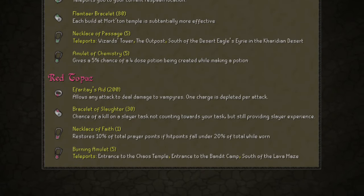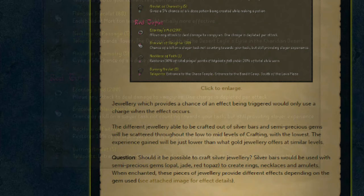Finally, the red topaz jewellery. There's Farate's aid, which allows any attack to deal damage to vampires, and one charge is depleted per attack, meaning you'll be able to kill vampires a little bit faster than usual. There's the bracelet of slaughter, which gives you a chance of a kill on a slayer task not counting towards your task, but still providing you with slayer experience. This is kind of like the opposite of the expeditious bracelet, meaning you can get the slayer experience but don't have to worry about going back to change your slayer task. The necklace of faith stores 10% of your total prayer points if your hit points fall under 20% of the total whilst worn. And finally, the burning amulet, which teleports you to the entrance of the chaos temple, the entrance of the bandit camp, and south of the lava maze.